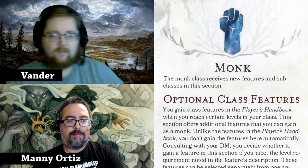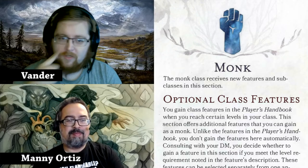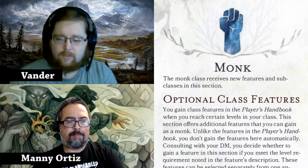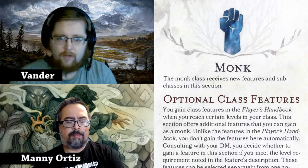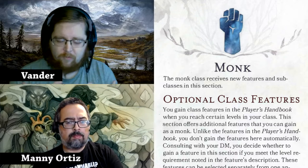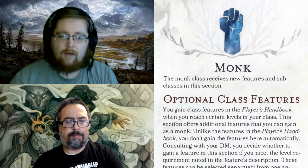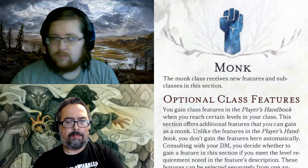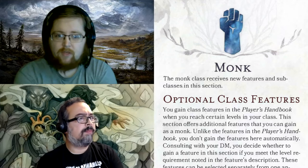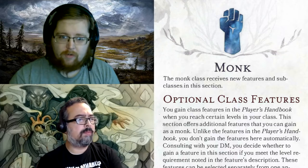Before we get into the new ways you can physically kick some butt with your hands and feet, let's talk about the new optional class features monks get. At second level they get Dedicated Weapon, so you can now choose one weapon per long or short rest to add to your cache of weapons — turning it into a monk weapon, meaning you can use it for all your monk weapon-related attacks. It has to lack heavy or special properties and you need to be proficient with it, but otherwise it's pretty open.